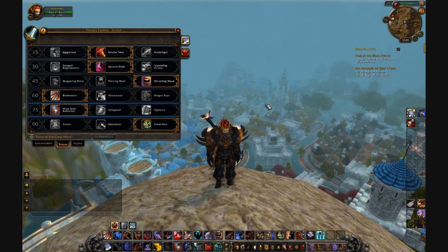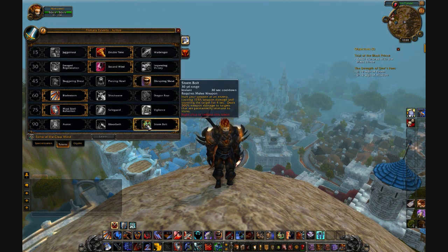Finally, my level 90 talent is Storm Bolt — this will change when Warlords of Draenor comes out. I used to use Avatar because I could get out of snares and take more damage than usual, but I changed to Storm Bolt. The only reason is I like having another stun to slow someone down who's getting away. For example, if a hunter uses Disengage, I can throw Storm Bolt at them, hold them still, and get closer to them.